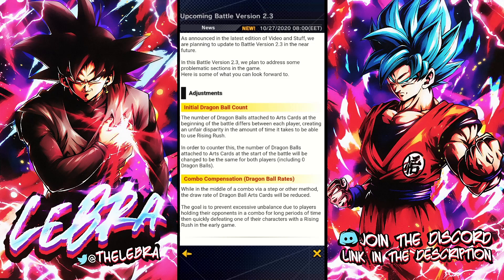First: the initial draggable count. The number of draggables attached to arch cards at the beginning of battle differs between each player, creating an unfair disparity in the time it takes to use Rising Rush. To counter this, the number of draggables on arch cards at the start of battle will be set to the same for both players — including zero draggables. No matter what, you will start with zero draggables in your arch cards. This is the best move they can do to balance the RNG, and it's targeted toward fusion teams and their arch draw speed.